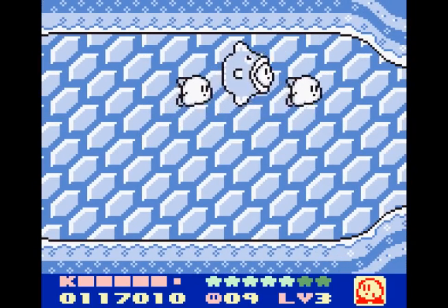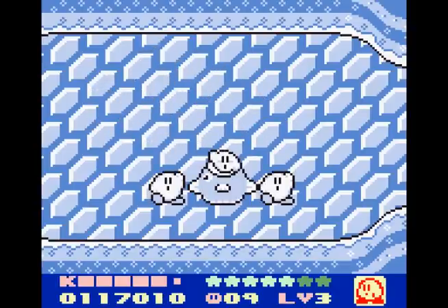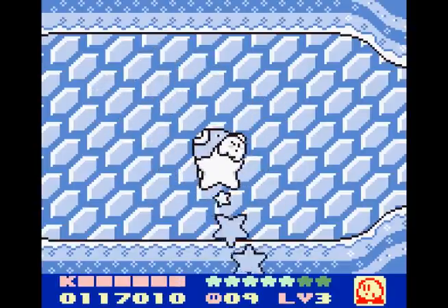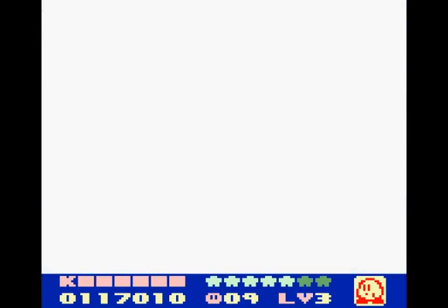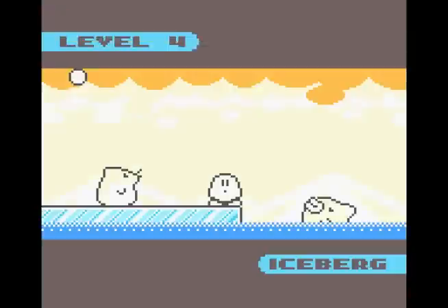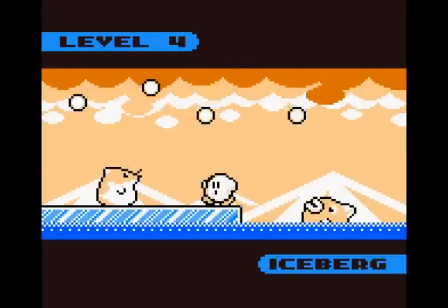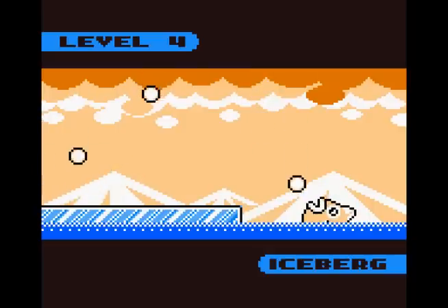I'm not sure how much damage the stars do if you're just using Kirby — it may only be one, but that would be terribly mean. I don't remember off the top of my head. If anybody else does, let me know. So we move on to level 4: Iceberg. And we'll notice from the opening cutscene here that Kine's not going to be very helpful, so bye bye, Kine.